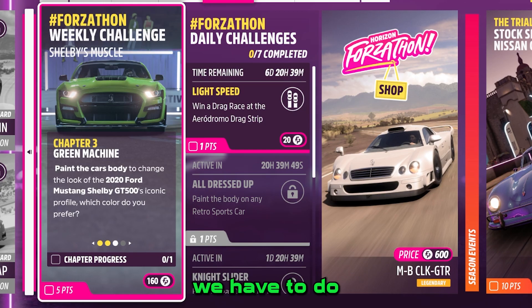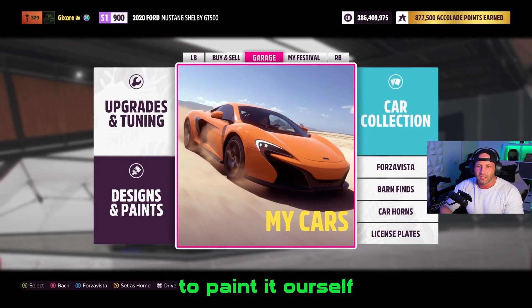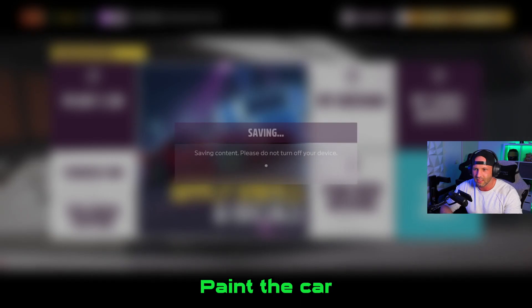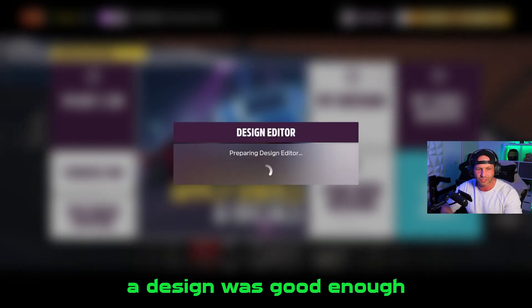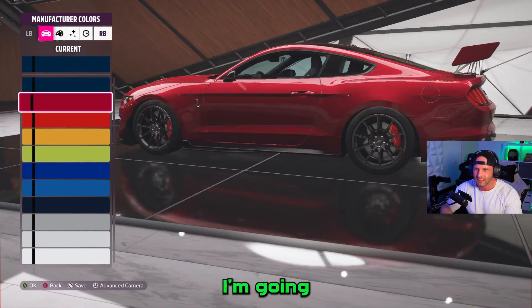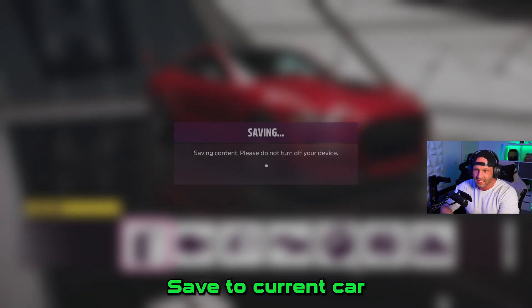The third chapter we have to do is paint the car's body to change the look of the Shelby. We gotta paint it ourselves. So we go to design, paint the car. I thought the design was good enough as well but it just isn't. I'm going for it. Save to current car.